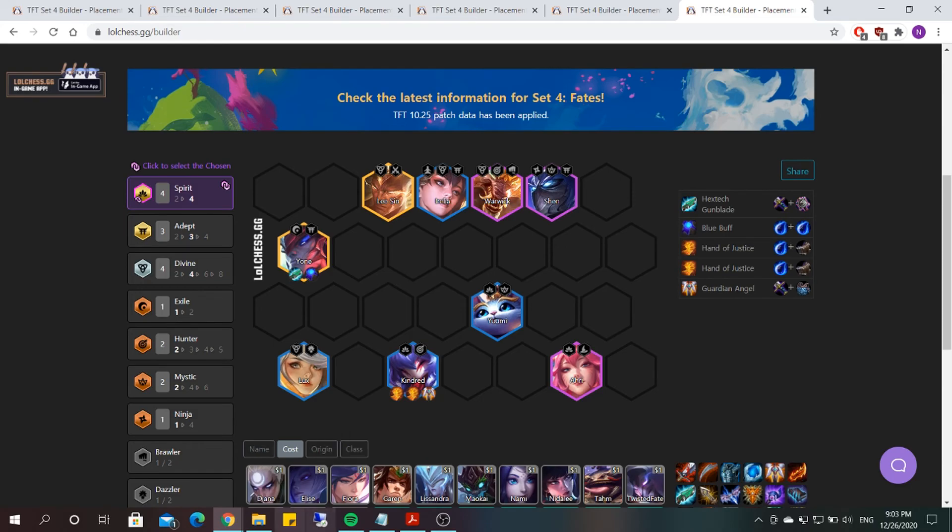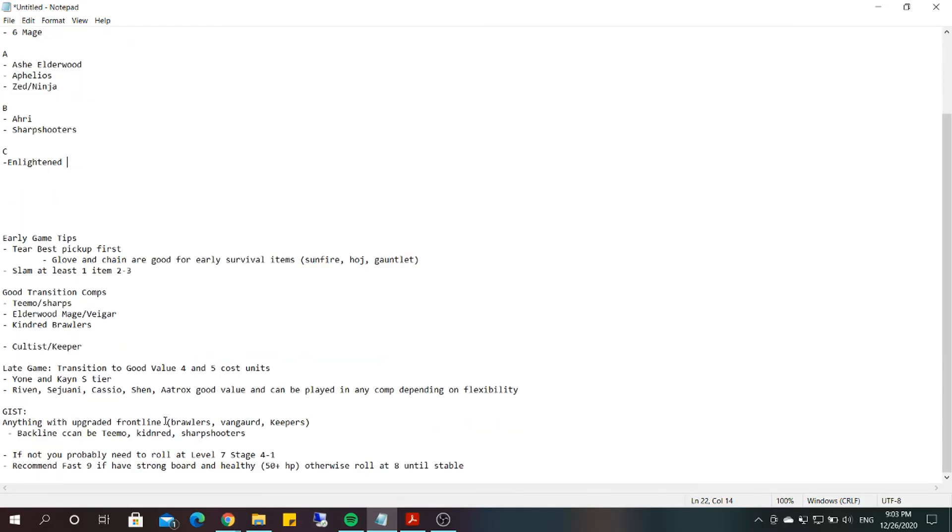Now let's talk about early game tips and general knowledge. Tear and Glove are really good pickups — if you can't get Tear or Glove, get a Chain. You want to slam at least one item by 2-3, whether that's Sunfire, Hodge, Dual Gauntlet — even if you get a Rod and a Cloak, Ionic Spark is really good. Always make sure to slam at least one item by 2-3 so you can save some health and play a little more flexibly without greeding too hard.